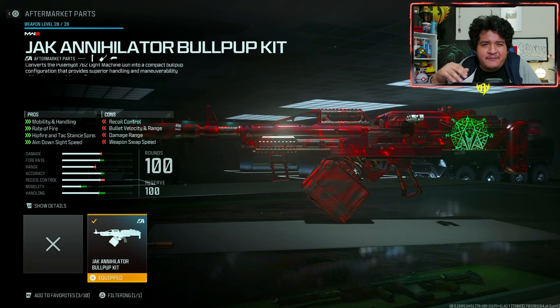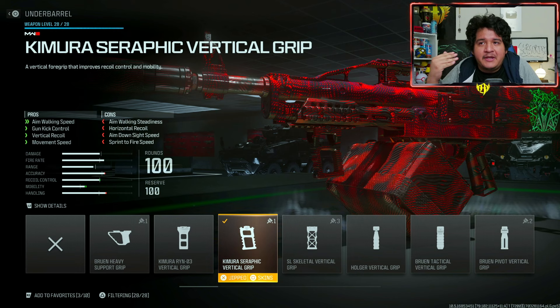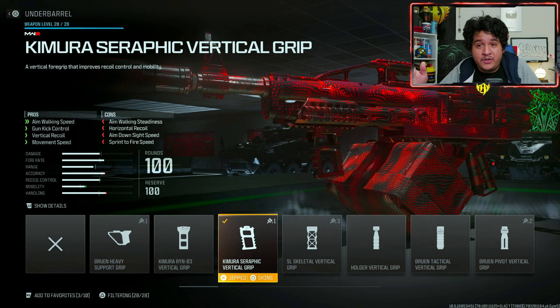This basically turns the gun into a bullpup LMG, allowing it to have a faster fire rate and thus be more overpowered, so make sure you put this on. The underbarrel I'm going to be using is the Kimura Seraphic Vertical Grip, which is going to help us with aim walking speed, gun kick control, vertical recoil, and movement speed. That way we can control our gun a little bit more effectively and still have some movement benefits with this LMG, making it feel a little bit more like an AR.